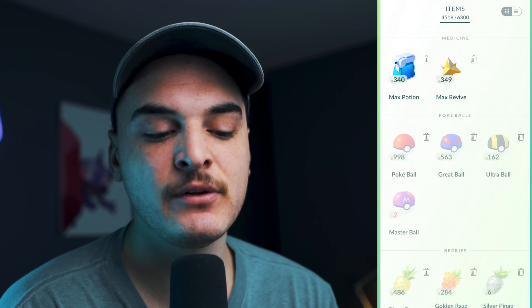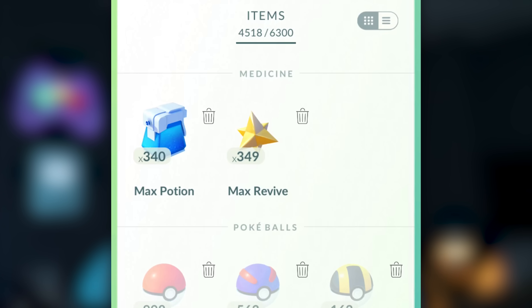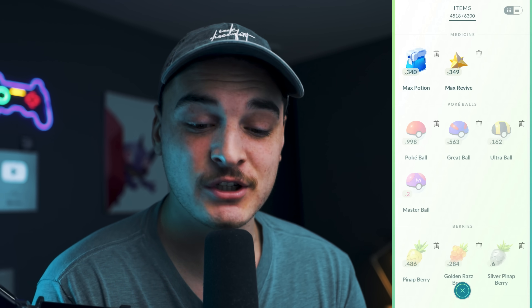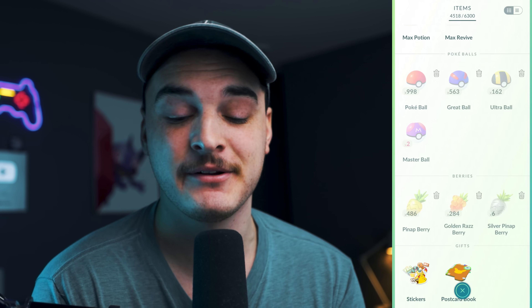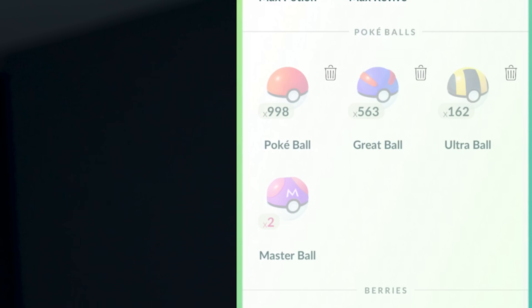So first of all we have potions. I generally only keep the max potions and max revives, but you can still use regular revives and hyper potions — they pretty much do the same thing. You don't need like 350 of each; like 100 of each is completely fine. If you're limited on bag space, I wouldn't even mind going down to like 70 potions, 70 revives. For Pokeballs, you should never delete Pokeballs. If you need to get rid of Pokeballs, just catch more Pokemon. I want 80% of your storage towards Pokeballs — I'm a little low right now, I need to up this.